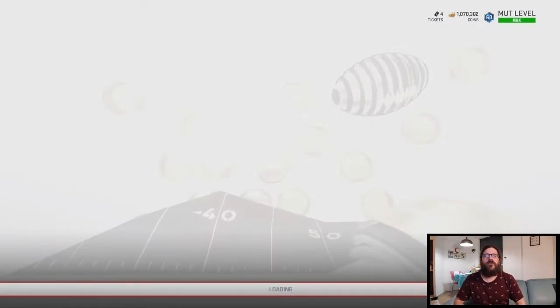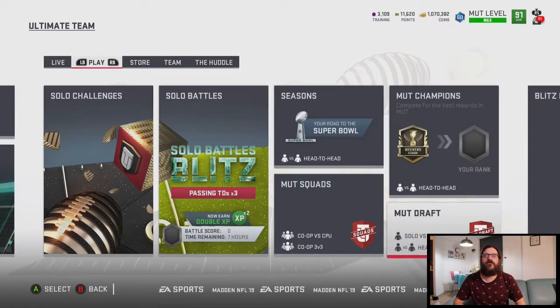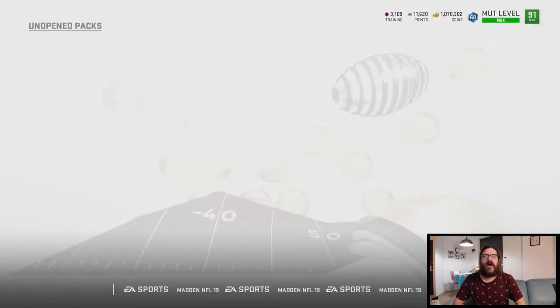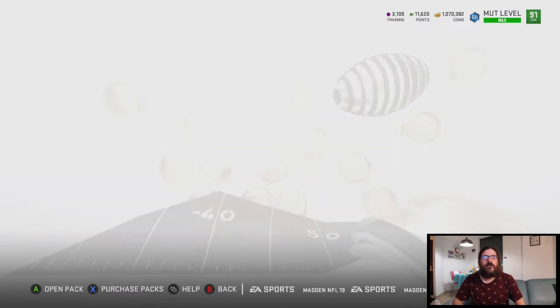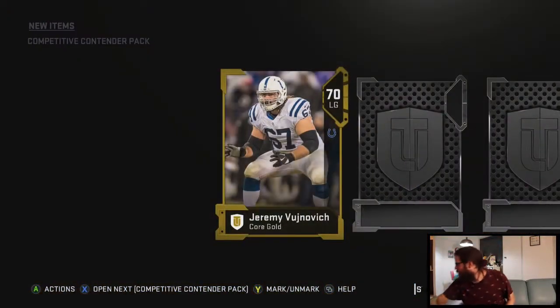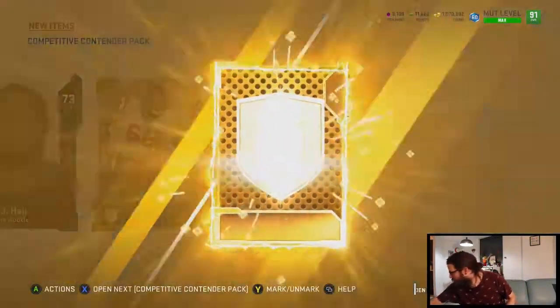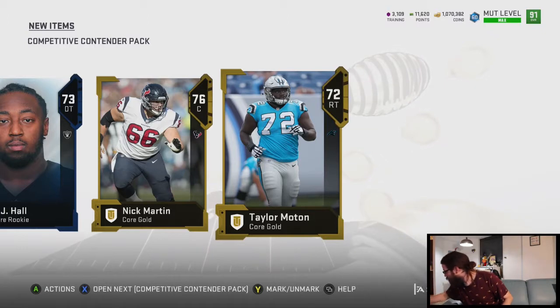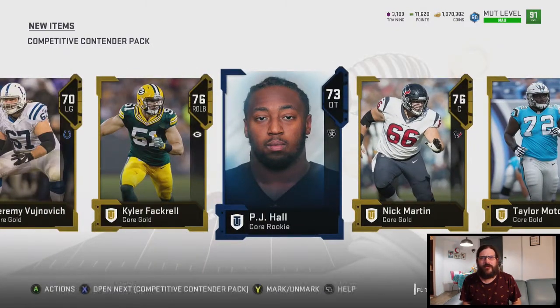Let's take a look at these rewards and then I'll go through a live draft to show exactly what I'm doing after we open these packs. We got the two contender packs and I'm doing pretty good — over a million coins. My cat is causing trouble again — fighting with my cat live on YouTube right now. He's already got his food — just being a little jerk.